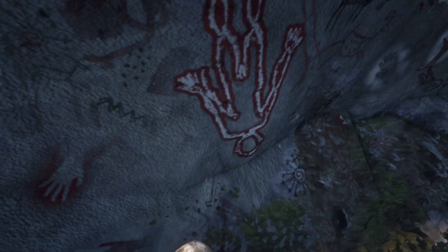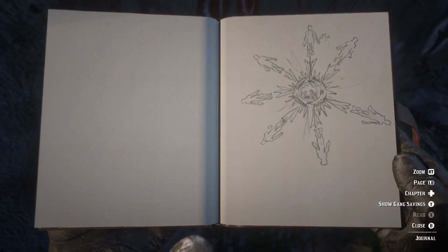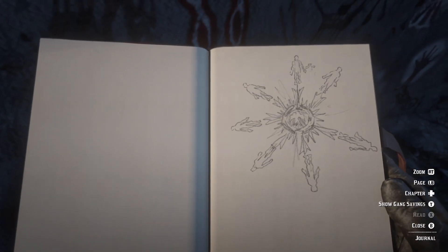Arthur will draw in his journal. As you can see, it's a bunch of people surrounding something — very hard to tell what it is, really have no idea. But it will lead us to these sculptures that surround another sculpture, as you'll see as we go on.